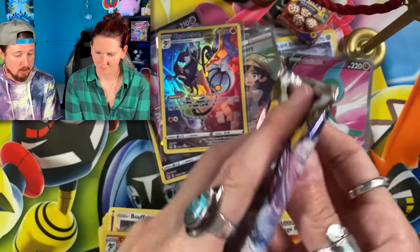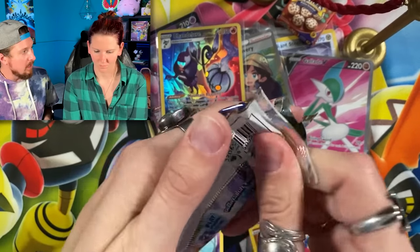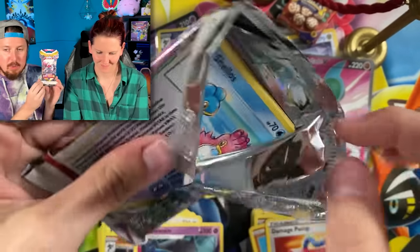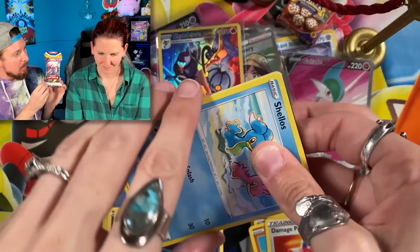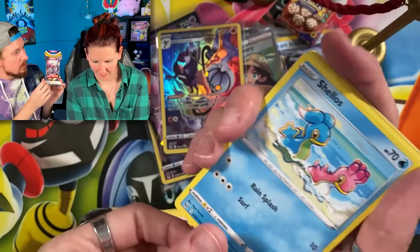Next elite trainer box — Marie goes with the top one. And then the very last pack: the one that was left at Best Buy. They had Brilliant Stars, Battle Styles, Astral Radiance — and the last Lost Origin pack.